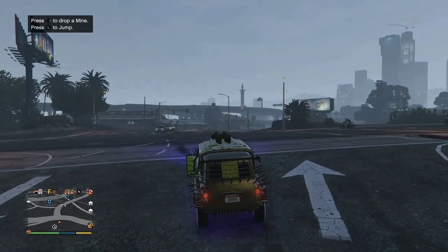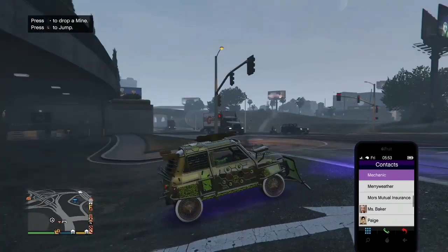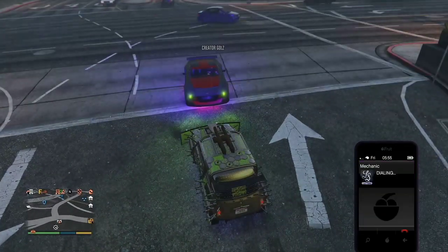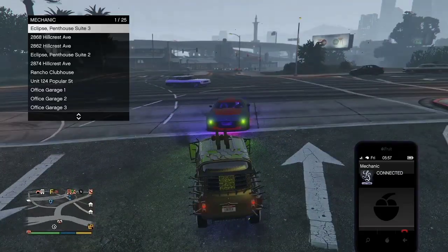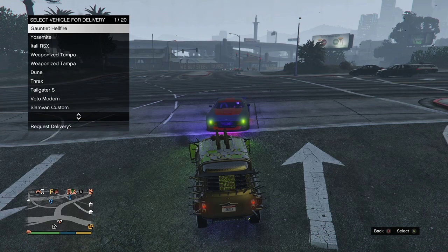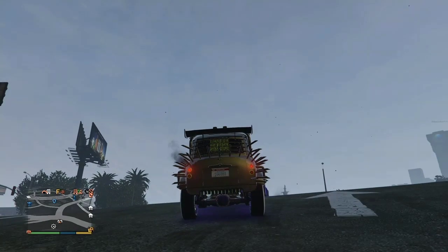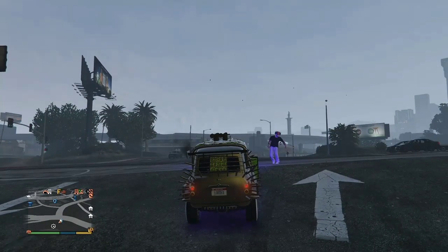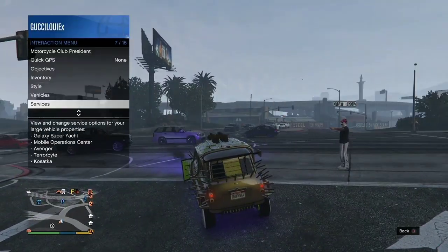Outside, you're going to call up the Elegy — whatever Elegy you got in your garages, go ahead and request it. As you can see, my friend is in my vehicle and I'm also in my vehicle, so I've got two vehicles out. Call your mechanic, go to whatever garage you got your Elegies at, request it, and count to 10. Once you hit 10, tell your friend to hop out. The car's going to disappear and boom — we got fresh new plates. That plate from the Elegy just transferred to my Issy.